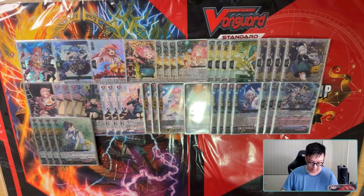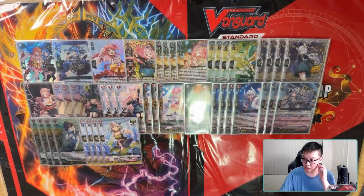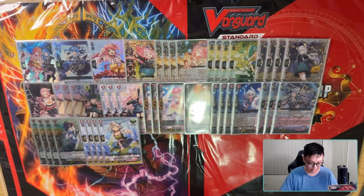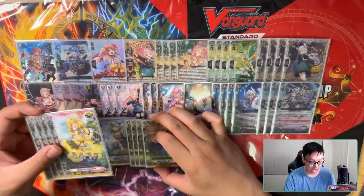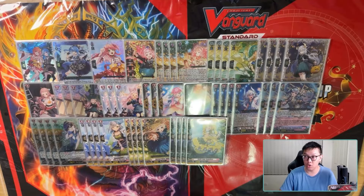For triggers: four heals — no fancy heals, the meta doesn't really call for it. Being able to guard 15k in the early game is super valuable, especially against Blankmire where going into their divine turn at more than two or three damage is basically a death sentence. Eight vanilla crits — I just had to play them. The Intersoft crit doesn't matter here because this deck has insane amounts of soul — you will never run low. Sometimes you just drop a 5k in front of Yuka and you're already hitting a 13k vanguard.